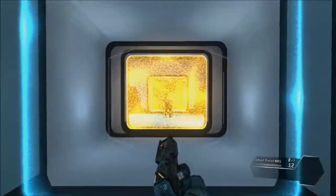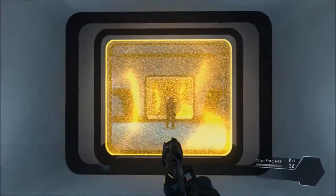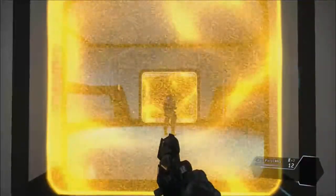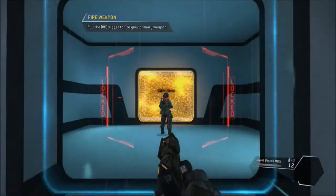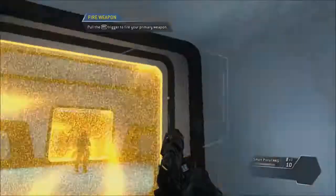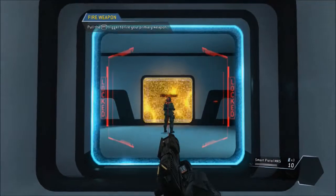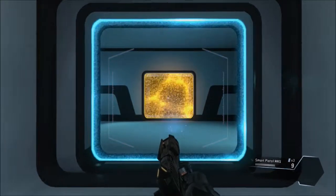This is the smart pistol, an auto-targeting weapon. Get close enough to a valid target and the smart pistol will start locking on. Wait for a full lock before pulling the trigger. Use your smart pistol to neutralize the target. Wait for the weapon to finish the lock-on process before pulling the trigger. Target eliminated.